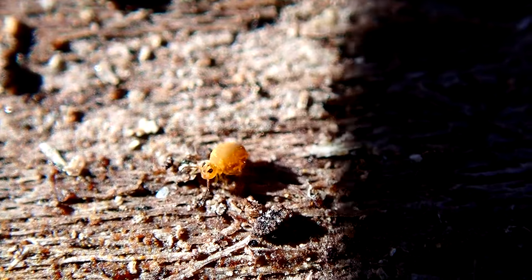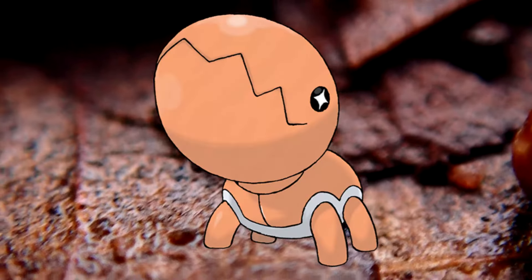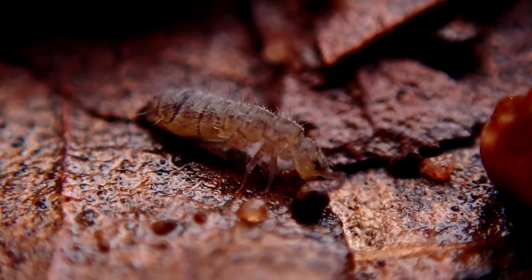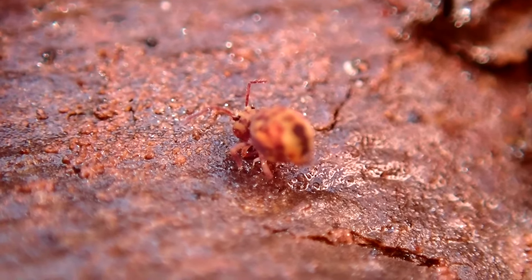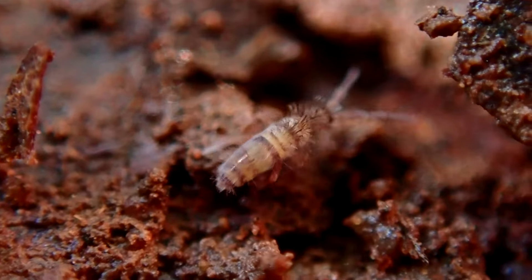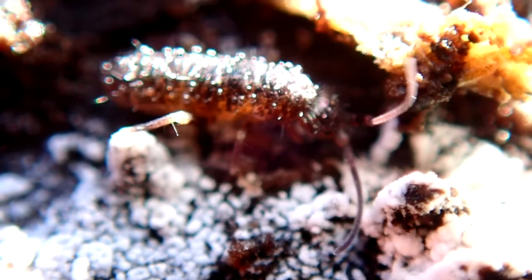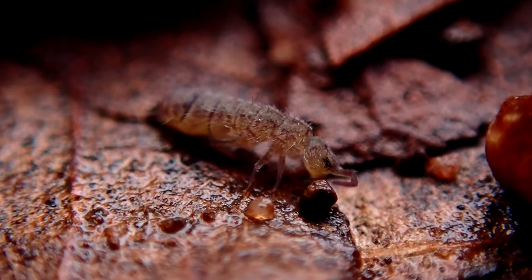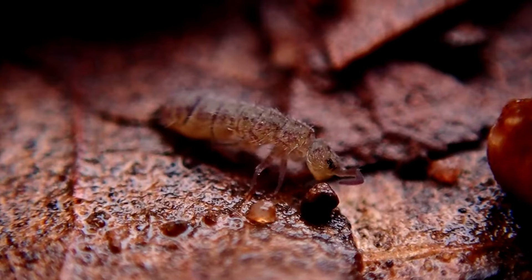It turns out the ones I found on my house are a type of globular springtail — springtails that have big butts and tiny heads with what looks like pincers. They look like Trapinch from Pokémon, in my opinion. But springtails do not all follow the same body plan. In fact, springtails split off from insects a very long time ago. Despite being six-legged creatures, they are not actually insects — they're in their own whole group. In addition to globular springtails, there are also elongate springtails and other types. They come in many different shapes and sizes, some basically microscopic, some quite decently big, especially in tropical areas.